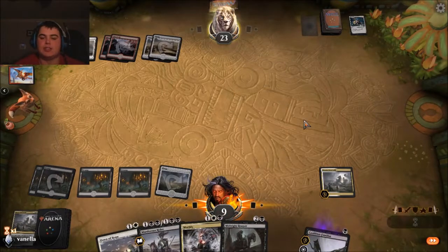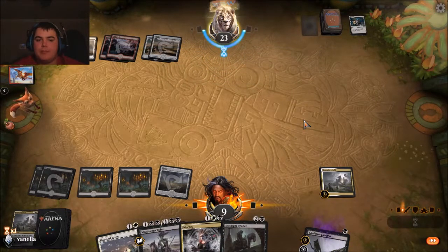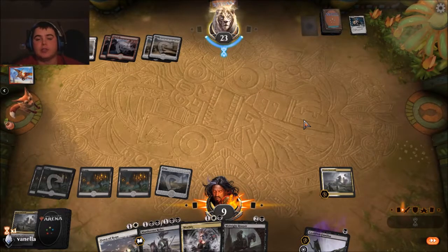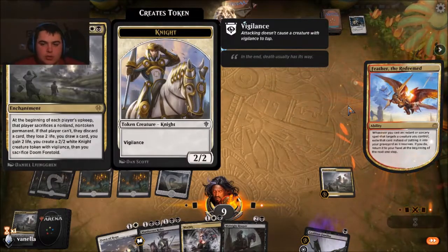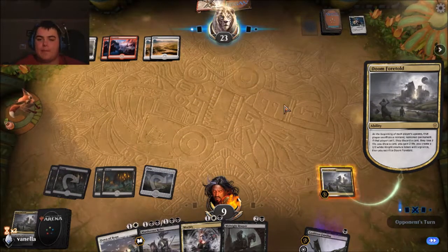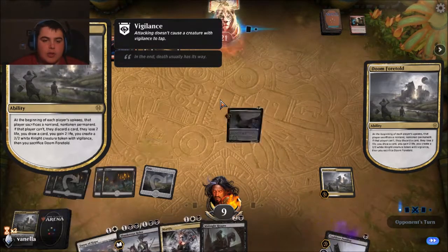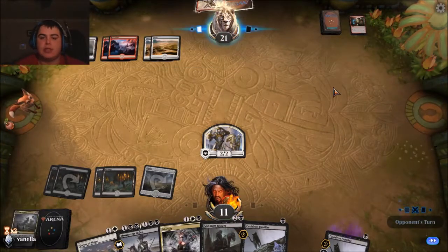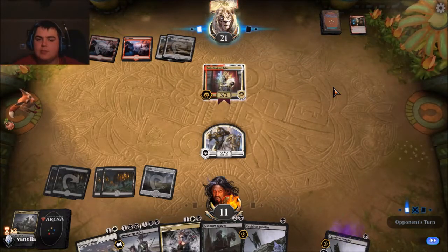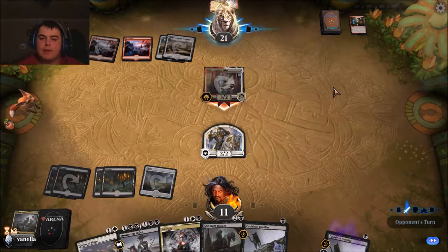He grabbed a land — sad that it's not a white land. You're about to get Doom Foretold, so you'll be discarding the last card or cards in your hand. Discard, lose two life, I draw a card, gain two life, and create a 2/2 token — yay me, go team.